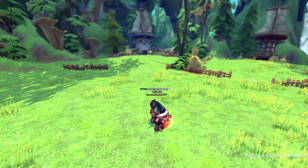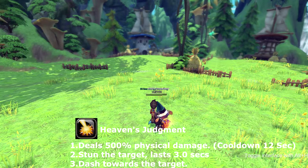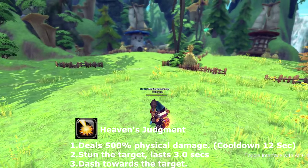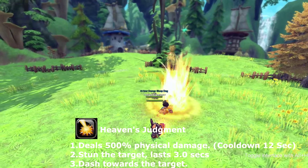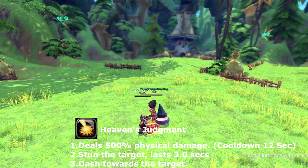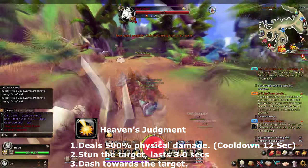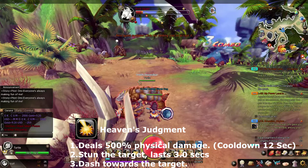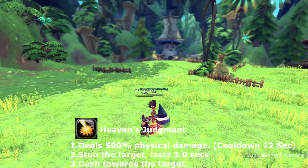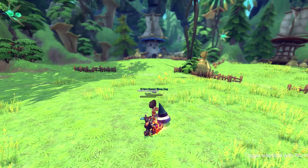The final attack for clubs is Heaven's Judgment. Heaven's Judgment is a dash attack — I don't have a target to dash to, so it's just going to attack in place, but I'll showcase it. This skill has a chance of stunning for three seconds and goes on cooldown for 12 seconds.